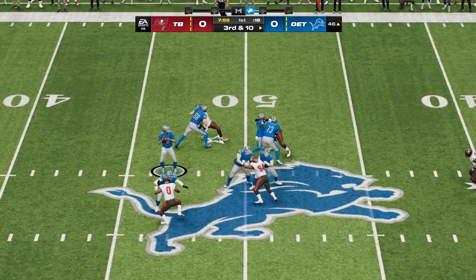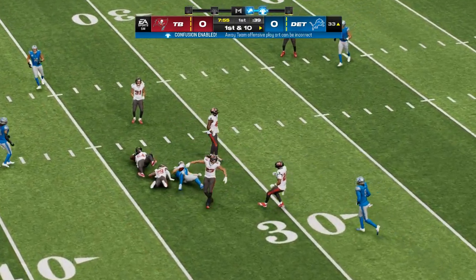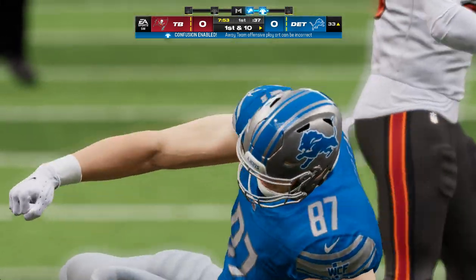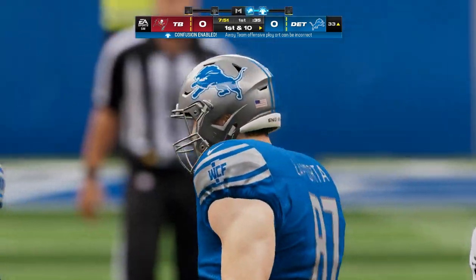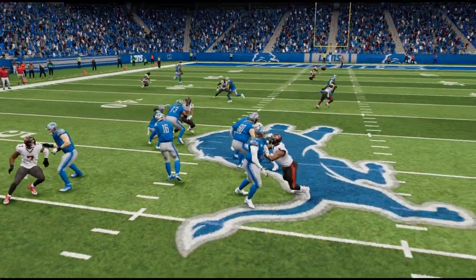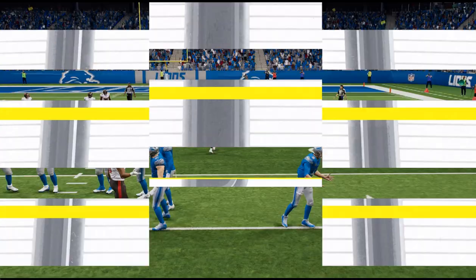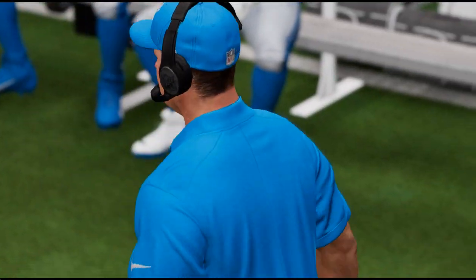From the gun, here's Goff — pass taken in by his big tight end, and this is going to lead to another first down as the tackle is made at the box 33. The drive stays intact with a pickup of 13. On third down he wanted to go to one of his most dependable targets, and that's who he found — his tight end.